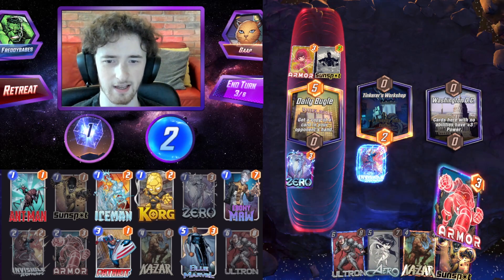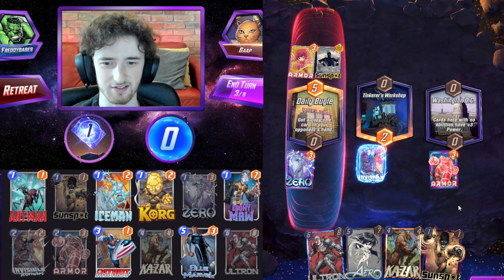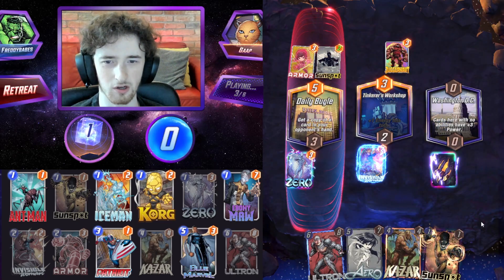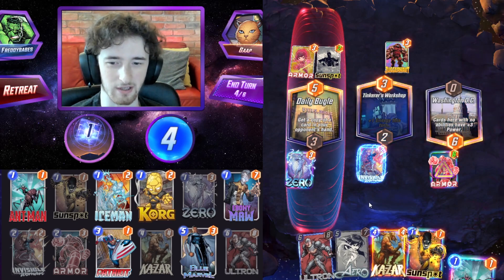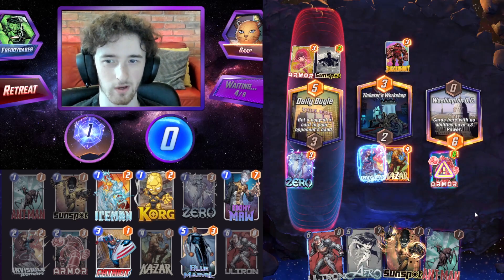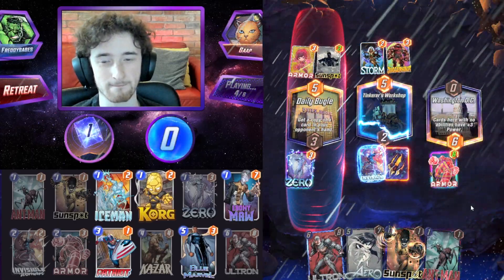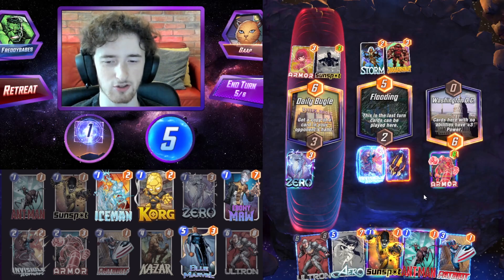We'll Invisible Woman up — the opponent doesn't really know what we're playing other than Armor plus Korg. Washington DC is really good for me. Could go Zero plus Armor here — we can get the Armor value in Washington DC, disable its effect. The Ultron will kind of work in Washington DC anyway. I'll play Ka-Zar in the middle — we've dodged the Juggernaut. Interesting cards the opponent's running; we know they've probably got a Goose.